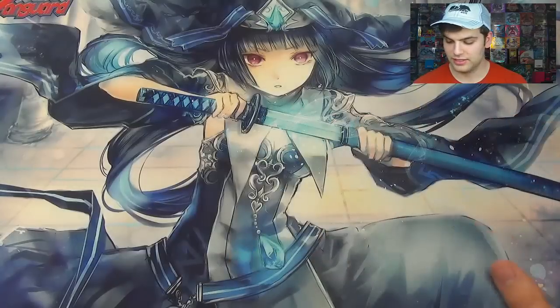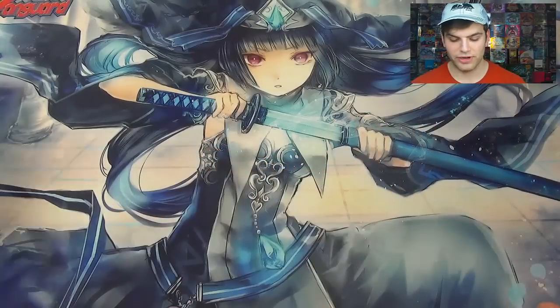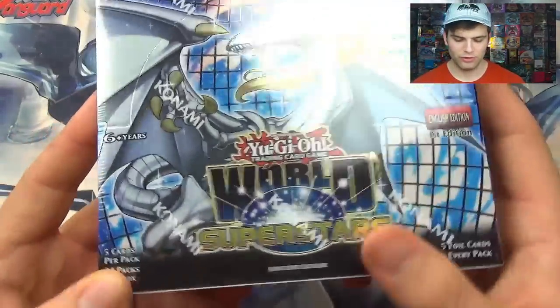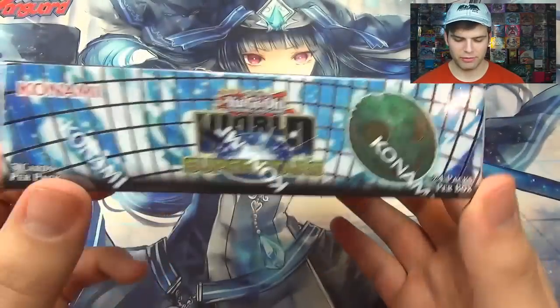Thanks to our friends at UltraPro we have this beautiful Battle Sister Monica playmat from Vanguard. This is seriously one of the coolest mats I've seen in a long time. Let's check out the box though. It says here: Build a world class team to win — World Superstars. And you got Blazeman over here chilling.